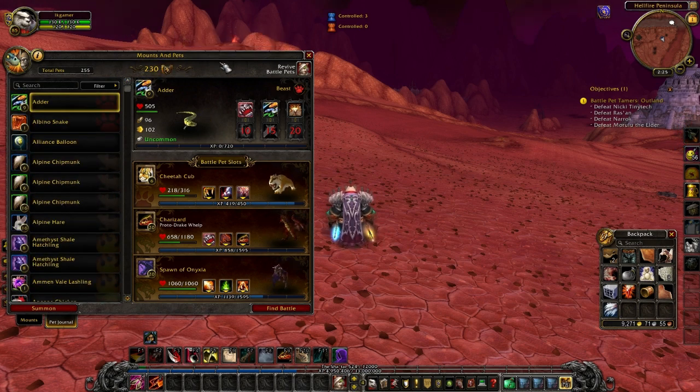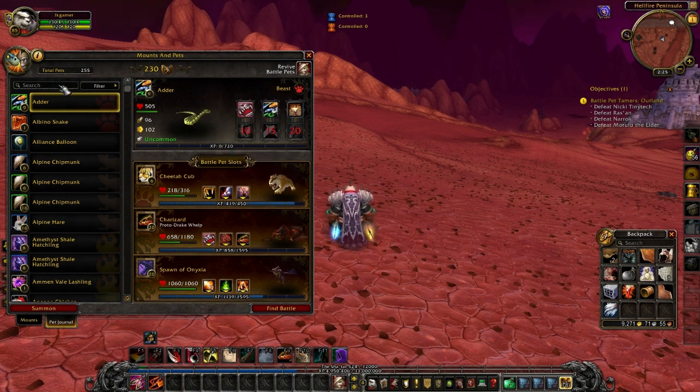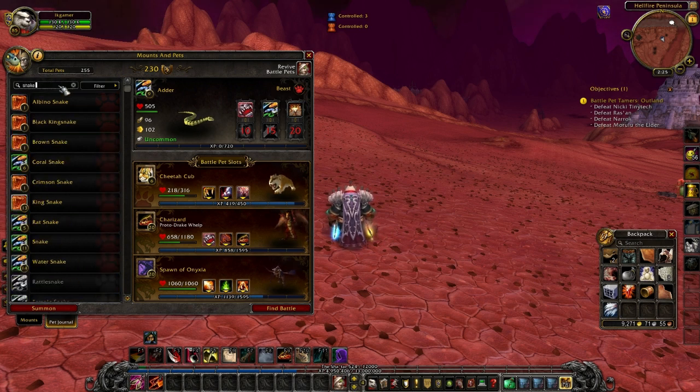All you have to do is click on any pet and on the top right will display its information, including its current level, health, attack power, speed, creature type, and available abilities that it can use in combat.